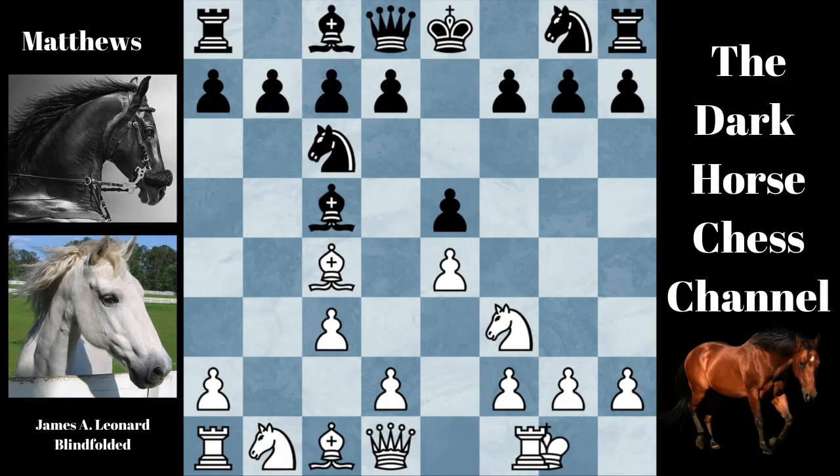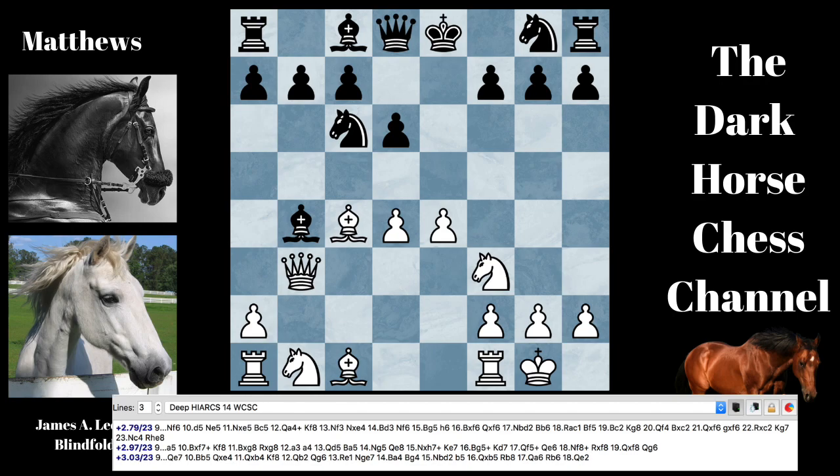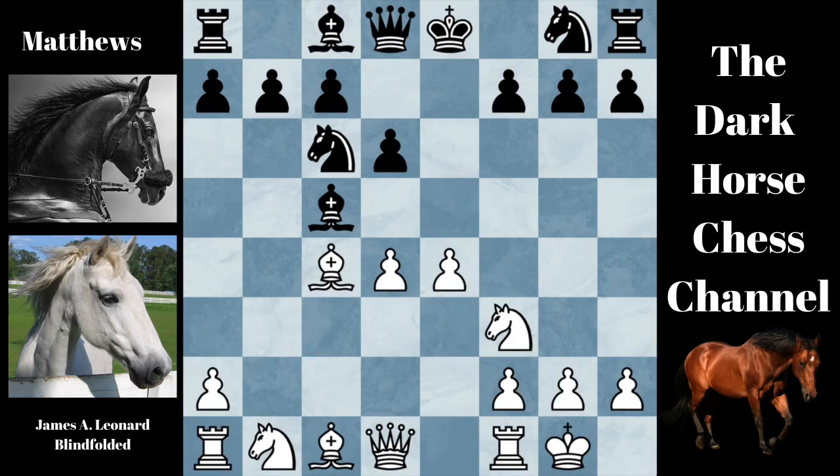Let's go back to the board. White castled, D6 was played, White played D4, E takes D4, C takes D4, and here Black's only move is to go Bishop to B6. If Black plays Bishop to B4 and White plays Queen to B3, White has a dual attack: Bishop takes F7, or he could push the D5 pawn. And then after the Knight moves, White just plays Queen takes Bishop. At Queen to B3, the engine gives White a 2.79 point advantage. The best move for Black is to just play Knight to F6 and let White play D5.